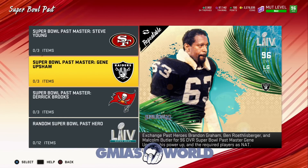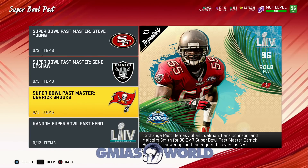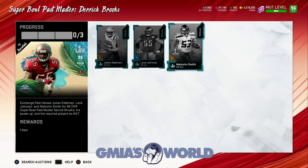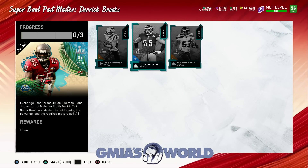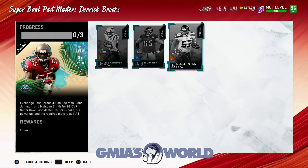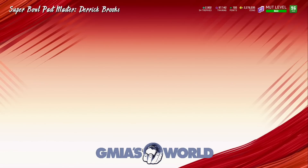In all honesty, maybe Gene Upshaw would be a decent left guard. He's obviously way better than Bruce Matthews, but we'll look at that later. We're going to go take a look at some of the cards that go into his set. We already have Lane Johnson because Lane Johnson is going to be the upgradable part of what we're trying to do. You could go through the sets, complete it, and get this guy if his price kind of equates — like, this guy is 290.